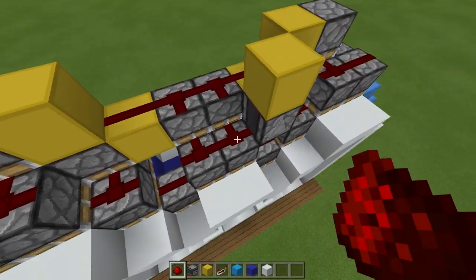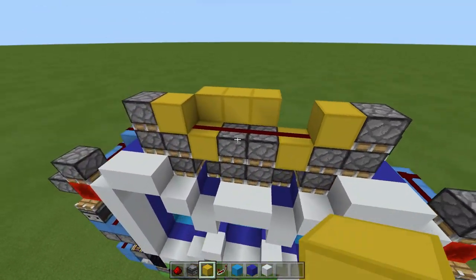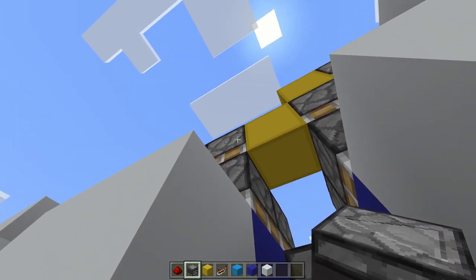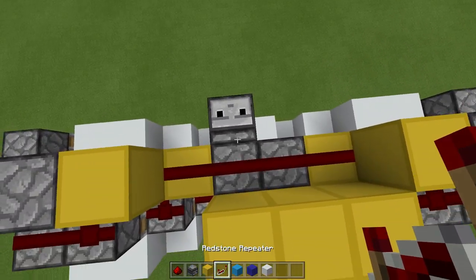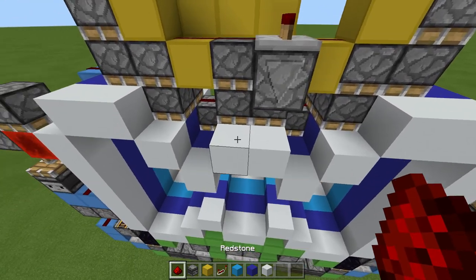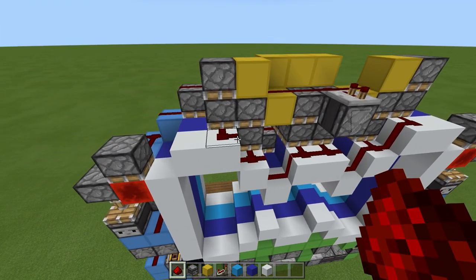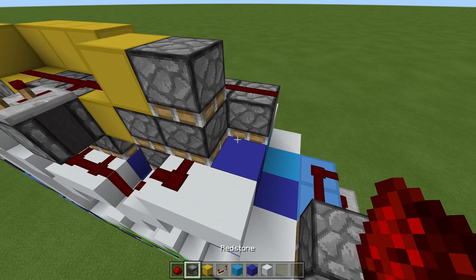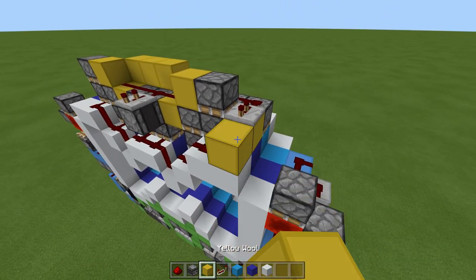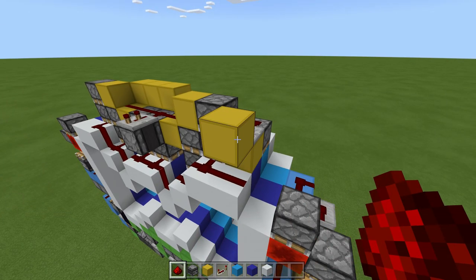The redstone dust is connecting and we don't want that, so place two more blocks to separate it. From either one of these two pistons, we need an observer coming down, then on this observer a repeater going toward the back on two tick delay. Then a line of dust all along. From either this piston or this piston — it doesn't matter — place a block, then another repeater on two tick delay, a block here, one up, remove this block, and finally dust here. We're completely done — that is everything finished. When I flick the lever, we have our full extension, and flicking the lever off gives us full retraction.